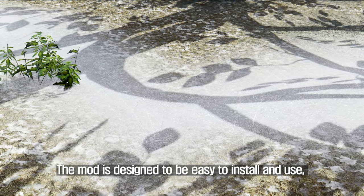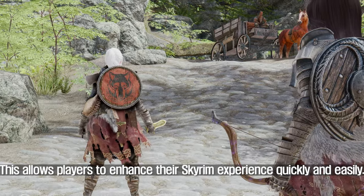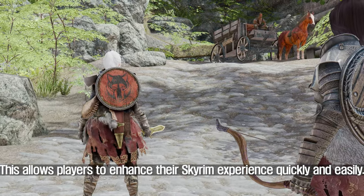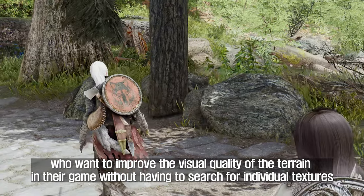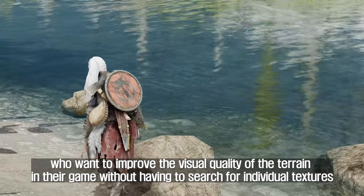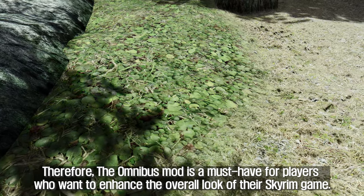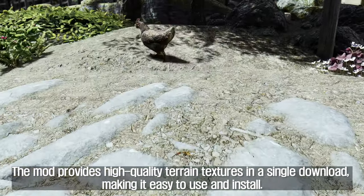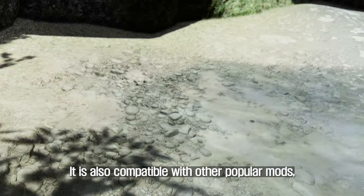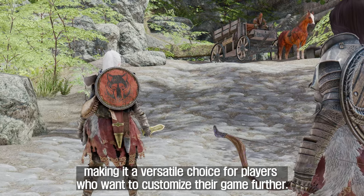The Snow textures have been modified to work seamlessly with other popular mods like Simplicity of Snow or Better Dynamic Snow V2. The mod is designed to be easy to install and use, with all the textures packaged into a single download. The Omnibus mod is an excellent choice for players who want to improve the visual quality of the terrain without having to search for individual textures or worry about compatibility issues. It is also compatible with other popular mods, making it a versatile choice.